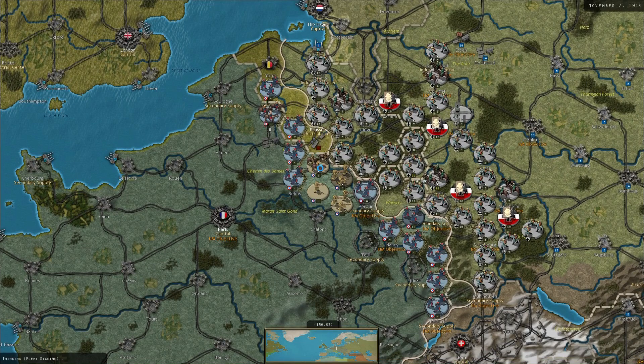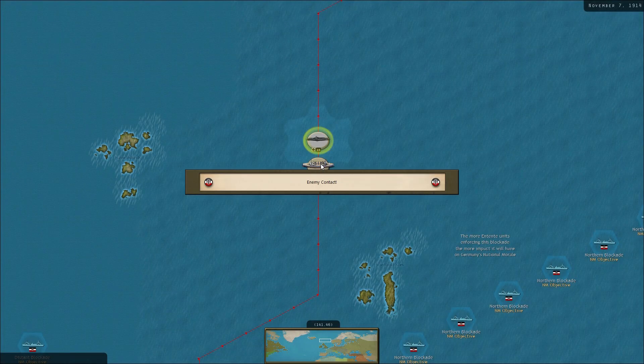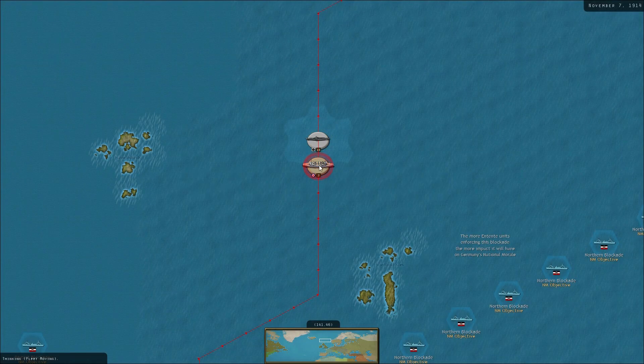A lot of their units are garrison units, so nothing too strong. I'm really hoping I can take out Serbia. Our subs have run into a battleship, which we're going to do a little bit of damage to, which is quite nice. Hoping to take out Serbia maybe in the next two or three episodes.